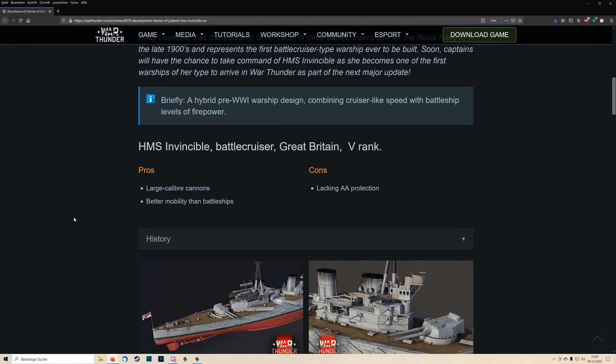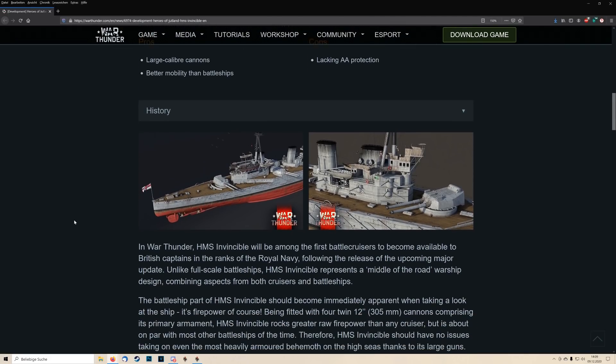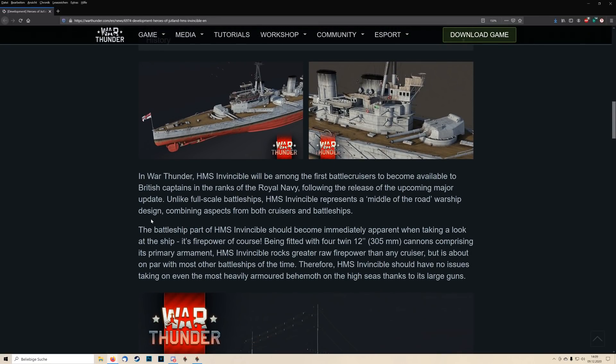You can obviously read the dev blog for yourself — link in the video description below — as well as links to some videos from Drachinifel about the Battle of Jutland and the extended five-minute guide of this ship. What we have here is a ship very well equipped for a cruiser, with four twin 12-inch guns, or 305-millimeter cannons. This is serious firepower.